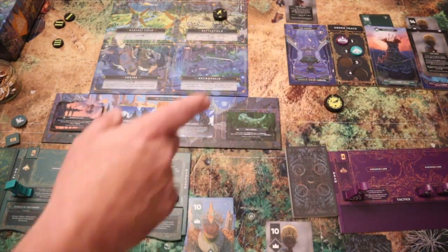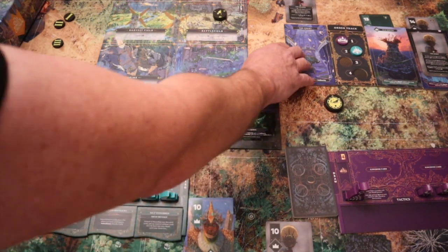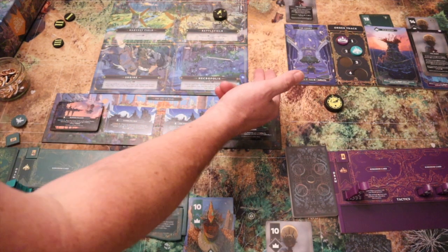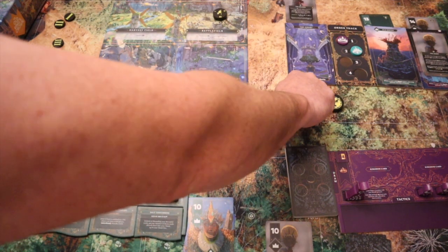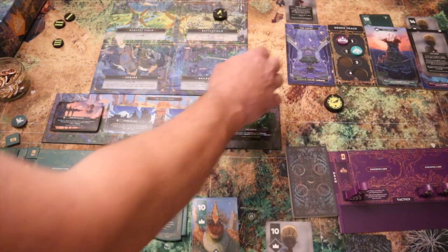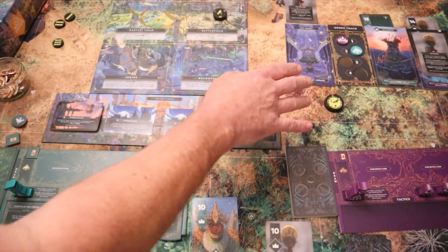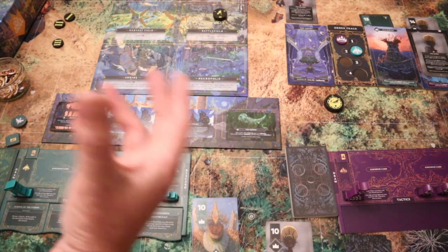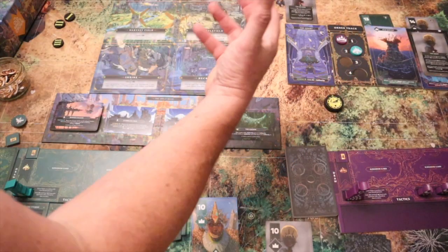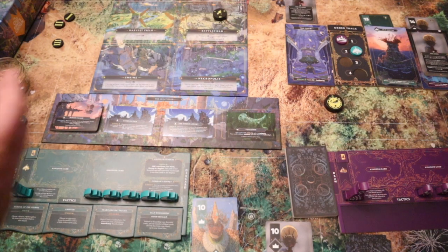Over here we have the Court — you want to get at least one of your cards on there because it will generate income in the spring phase, depending on how much authority is on those cards. Authority is a keyword on some of the cards. Here we have the Order track — in the solo game the AI always starts first, but that changes each round depending on who has the most influence. Here is my Site of Power, and here we have the Order, which is the AI's site of power — they'll try to accumulate cards there too.